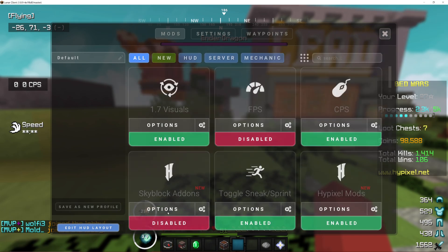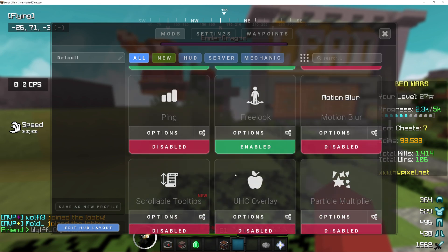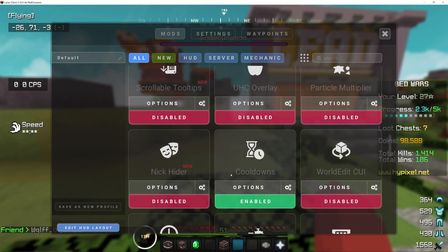There's nothing new for FPS, but the new thing is Skyblock add-ons and Hypixel mods, which is really cool, and also Crosshair. So they're really catching up with Badlion, not going to lie.